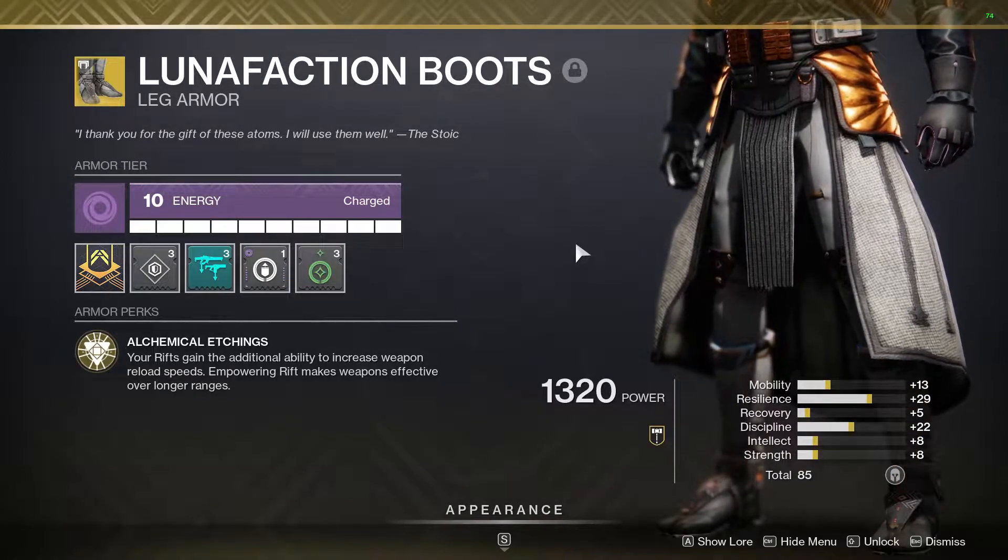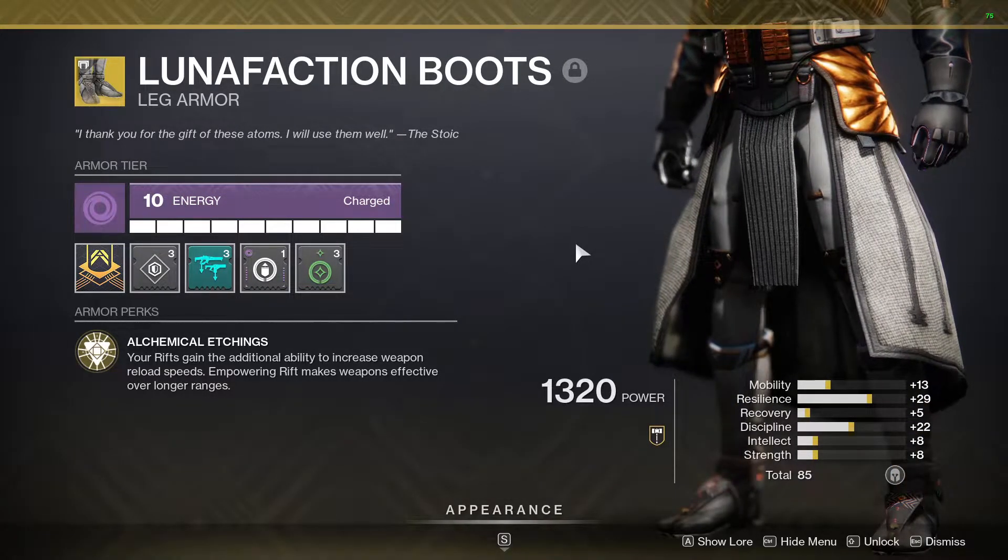Following up in the boots category, we have Lunafaction Boots. Your rifts gain the additional ability to increase weapon reload speed, and if you're in an empowering rift, it'll also affect the range.